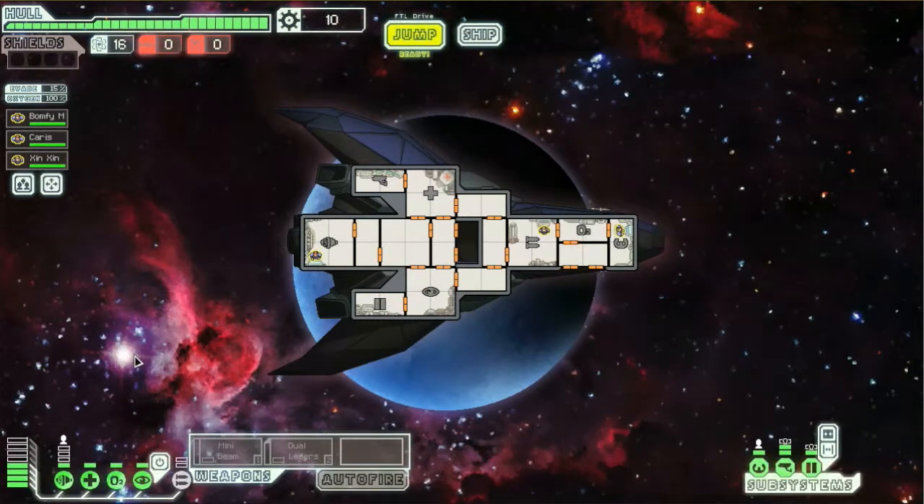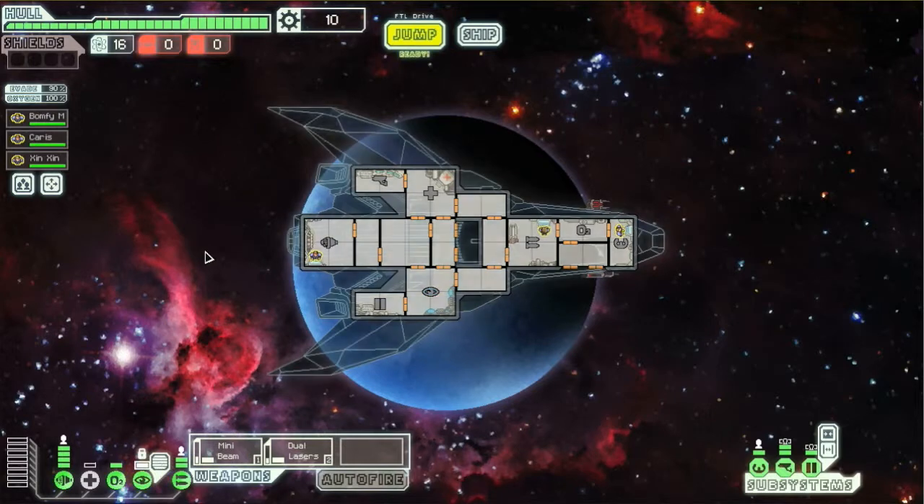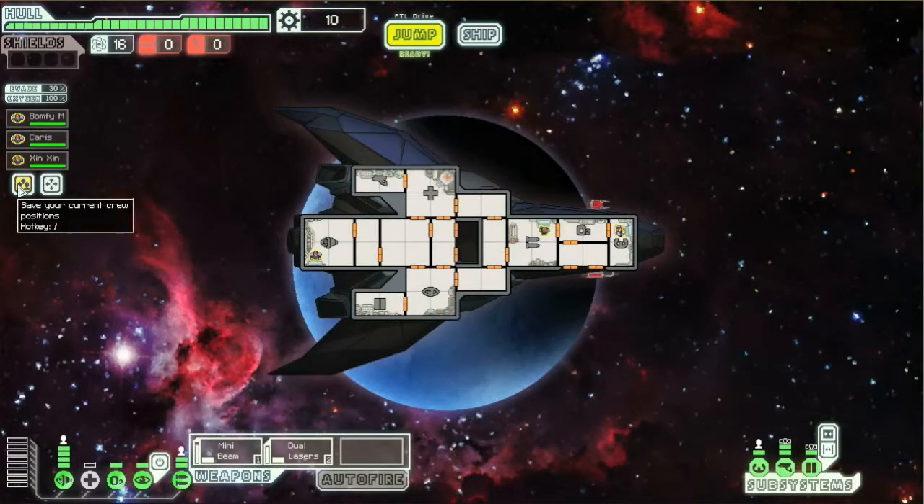Okay, so wow — there's not a lot of stuff on this ship. We can kick up our engines at least, because I don't know why that's down this low. So we have a mini beam and dual lasers, which is fantastic. We have some really weak stealth, and I'm also gonna make sure I save our crew in their current positions.